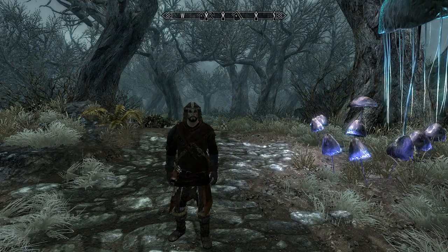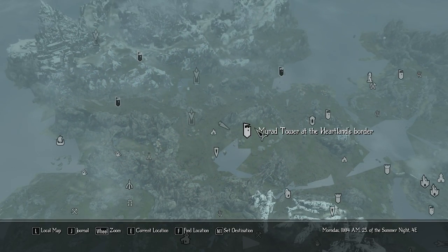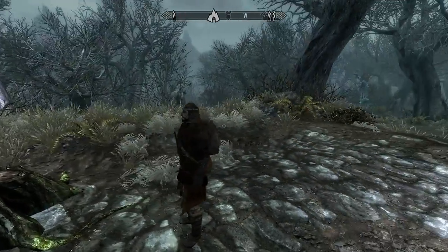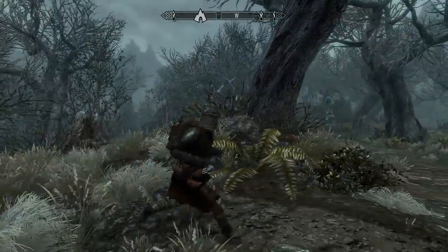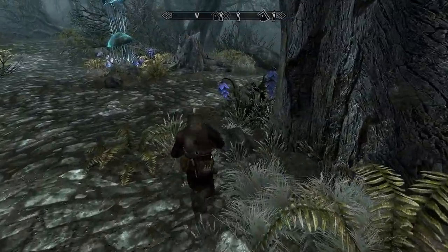Hello everyone and welcome back to Enderal. Last time we came here to the forest at the heart of the border in order to try and kill Pakpak, and then work our way up from there to meet Andrasta and see what's going on there. However, there is a castle-like structure over there behind the trees in the distance, and I went there and found some enemies that pretty much just straight up murdered my face.